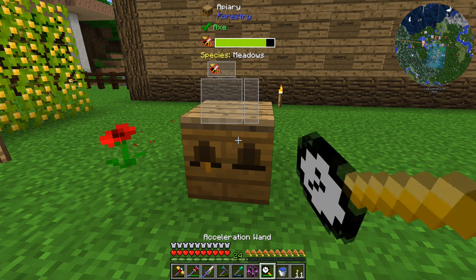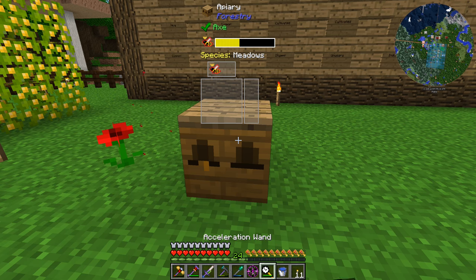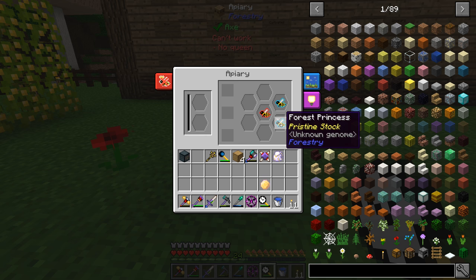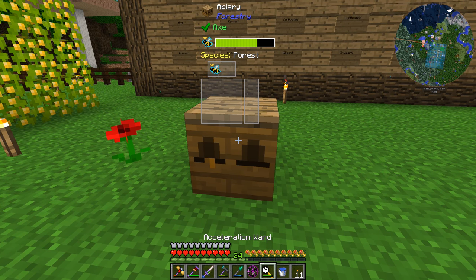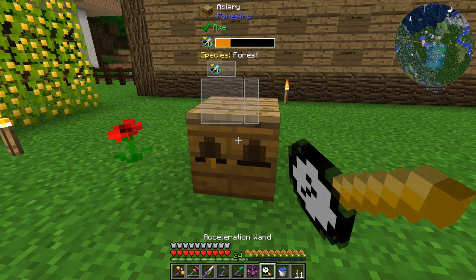Just gotta keep holding shift - you can see the progress bar at the top, see how fast that's going. It's not as fast as I'd like but this is so much faster than the way I've done it before using chocolate frames, which don't even exist in this mod pack. We successfully bred the meadows princess with a forest drone - we ended up with a forest princess and a meadows drone, so we gotta put those back together and do it all over again.